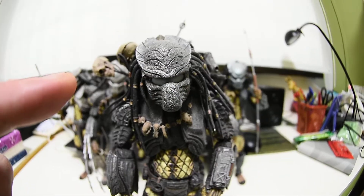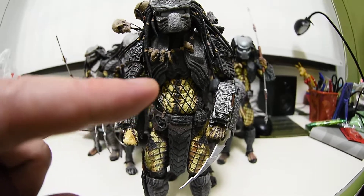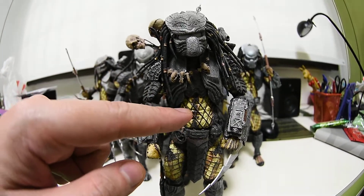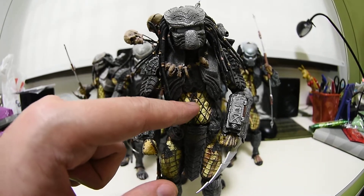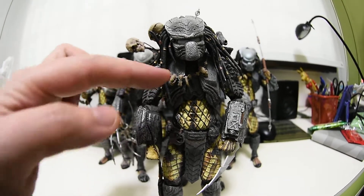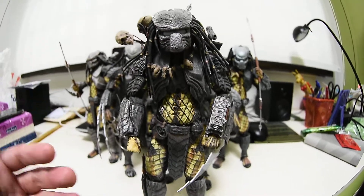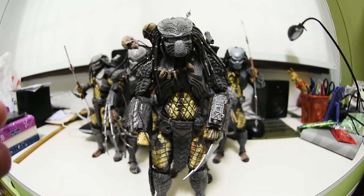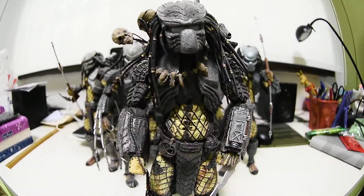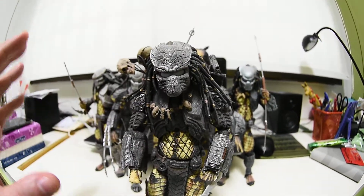Look at the mask design and the detail on his body — it's very, very nice. The difference between this and Hot Toys is that the net on his body is all sculpted, whereas with Hot Toys you get a real cloth net. So this one is sculpted into the body. But the paint job is spot on, really nice — from a distance it really looks like a real net.